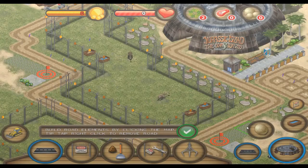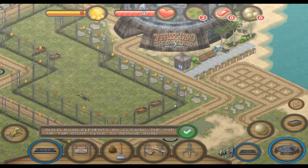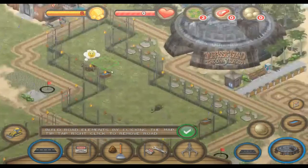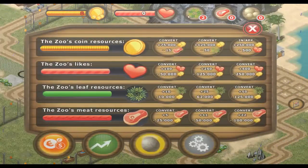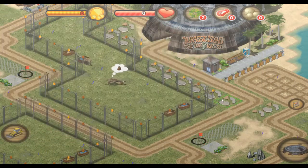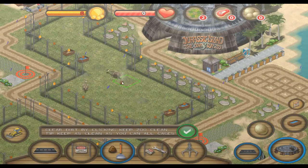Well, you've built a helipad I guess. You could land two helicopters there. So yeah, I guess you just start kidnapping people from the town and dropping them in your park. Oh, they pooped - look at that, there's some turd. I got rid of the turd.